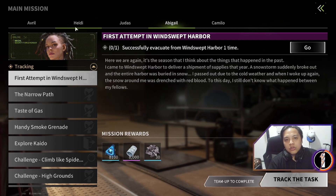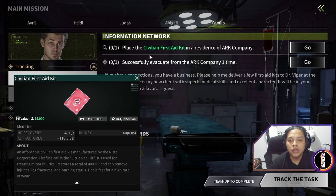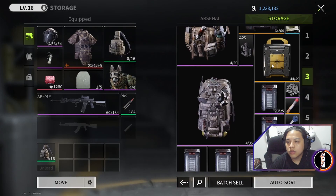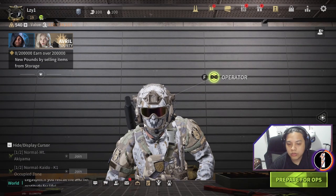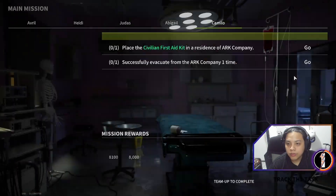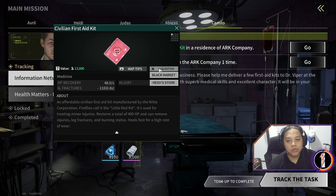We're gonna do Camillo's missions first. The mission requires us to put a civilian first aid kit in the residence of our company and we also have to evacuate successfully. I don't have one actually, so we're gonna buy one. People kind of get confused with navigation in the UI or looking for items, but if you don't have the item just go to the mission — you can see it's highlighted — right-click on it or tap on it whatever device you're using, then go for acquisition.